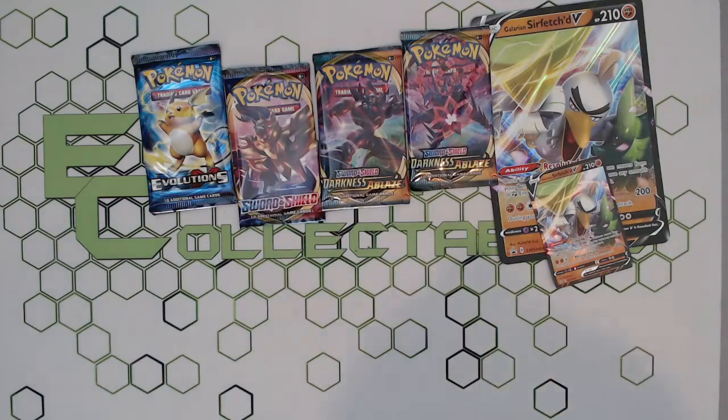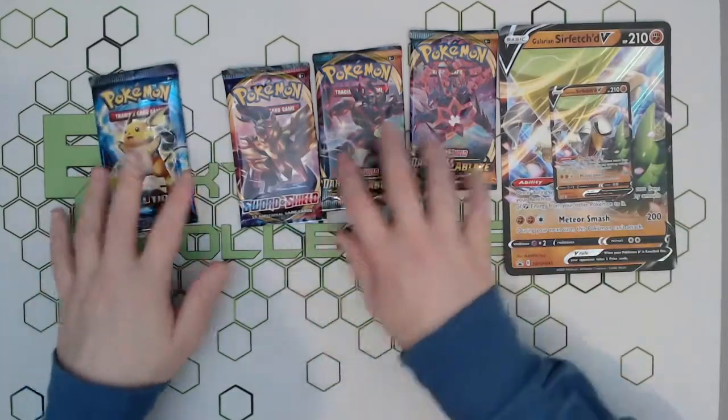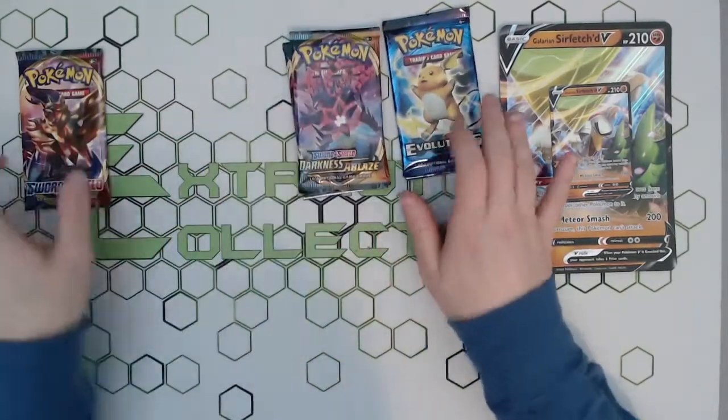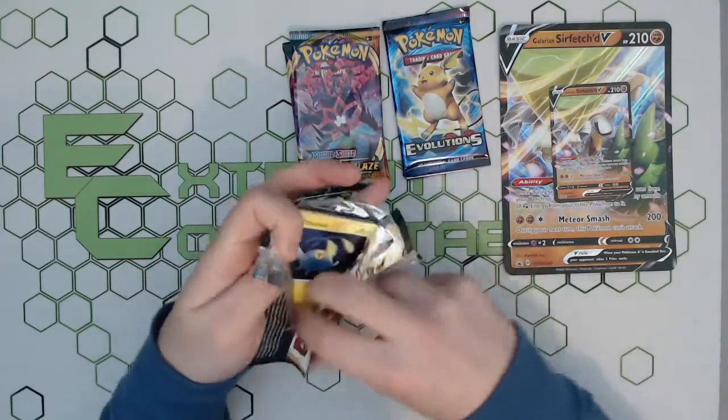There's our code for the collection box, so if anyone wants that they can use it. Here we go — lovely little standard and jumbo cards. I think we'll go for Sword and Shield first, then Darkness Ablaze, because Evolutions obviously we're hunting for that.